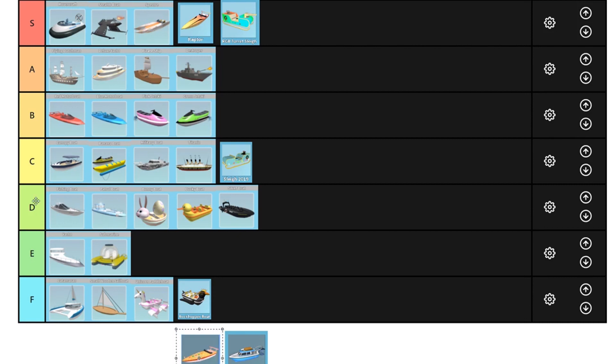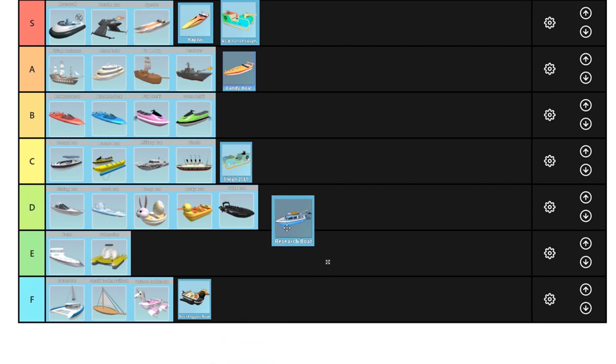Candy Boat — gonna be in A tier. The candy boat is not bad, it's definitely good, but it's not as good as the Spectre because the Spectre is faster than it. But I've gotta say, it's A tier. Now the Research Boat — I'd probably say it's D tier, because you immediately get eaten once you're in the cage because of the particles. It's not that fast, and it is 950 teeth.